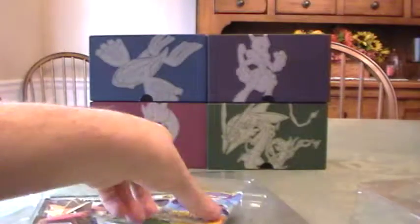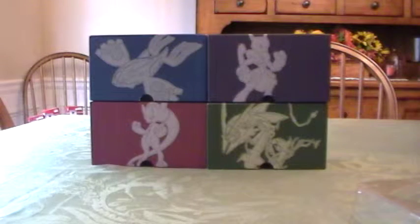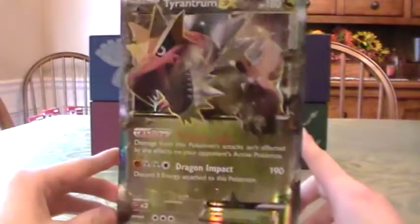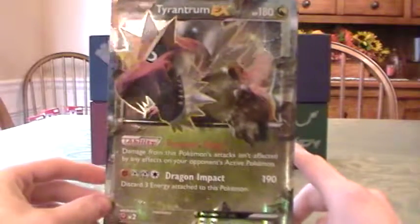Four packs. Two Ancient Origins, one Code Card, the promo. You got one Primal Flash and one Roaring Sky. And you got the Jumbo Card, which are always pretty cool — they're just really cool collectibles. So I'll put that at the back along with the small one.